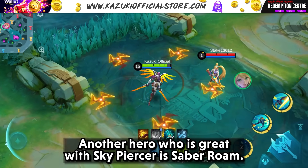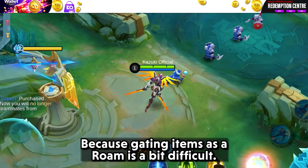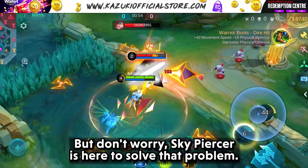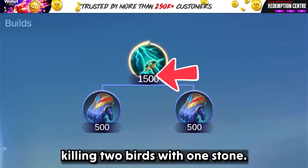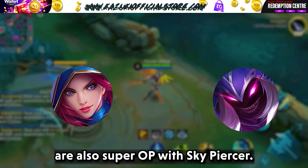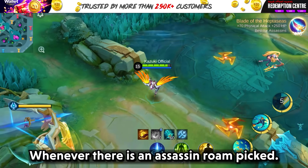Another hero who is great with Skypiercer is Saber Rom. Before, whenever you did Saber Rom, people just ran away with little HP in the early game because getting items as a roamer is a bit difficult. But don't worry, Skypiercer is here to solve that problem. This item is so cheap — just 1500 gold — and it's like killing two birds with one stone. You get that push-needed damage for a cheap price. The assassin roamer meta is back, and other heroes like Natalia and Helcurt are also super OP with Skypiercer.